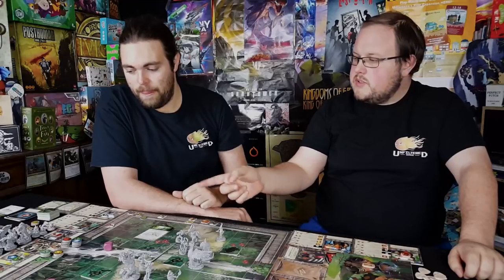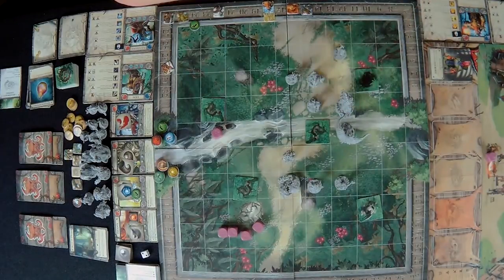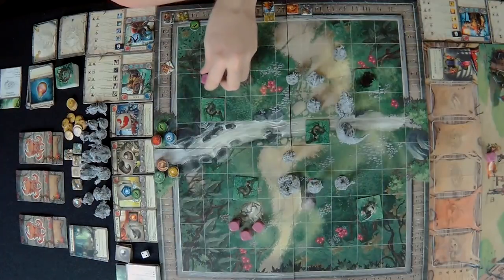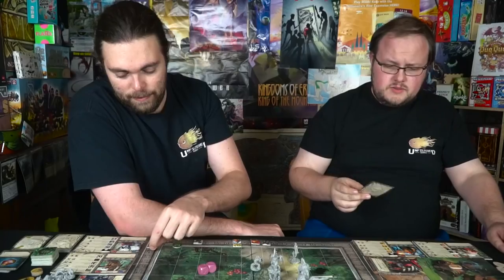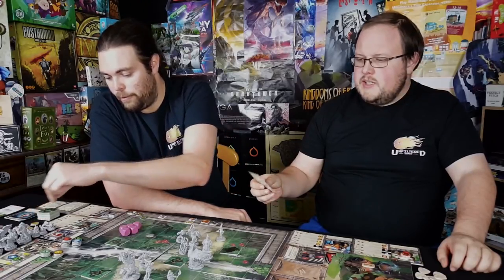Now it's the bad guys' turn. The daemon wretch targets the enemy with the lowest magical defense. He does a careful advance, turns around, and attacks with four base damage and two dice — five total magical damage. That does four damage to my character after defense. No way of blocking that one this time.